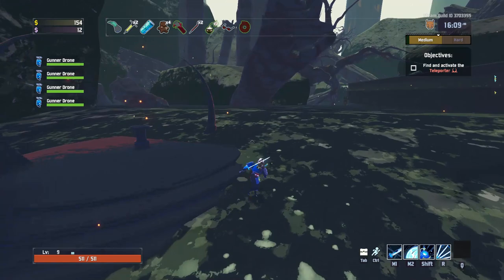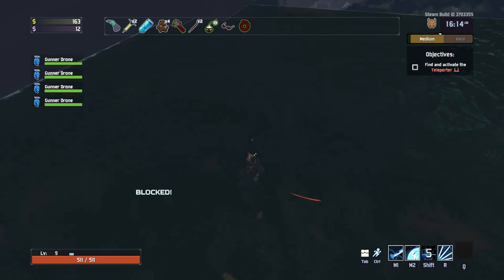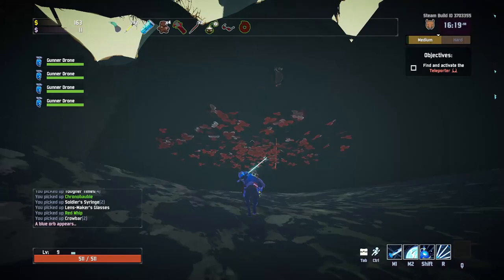Once you have the coins you need to find a Newt Idol. They spawn in several common areas around the various maps in Risk of Rain 2. You donate a Lunar Coin to the Newt Idol and then once you defeat the boss and finish opening the teleporter, a blue portal will appear near the teleporter.